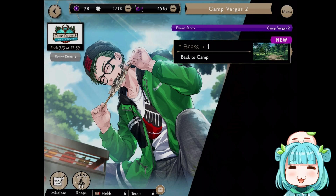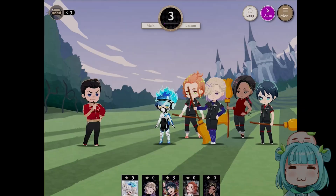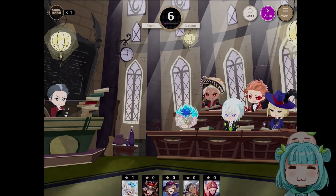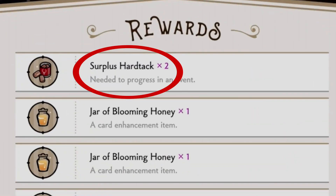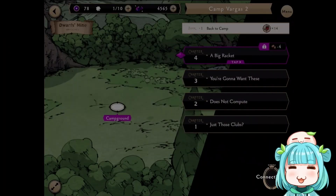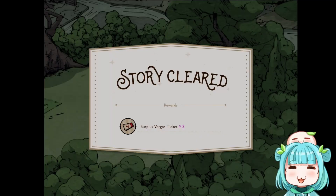For the new players who are new to Twisted Wonderland and do not know how these events work: you basically do lessons — any of the three lessons — to get an event specific item, and this time the item is the Surplus Hardtack, which will be used to unlock the event story.